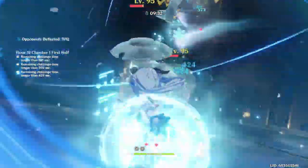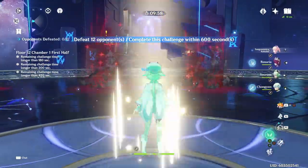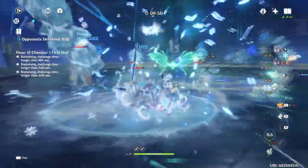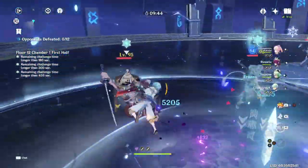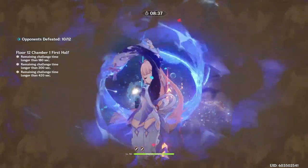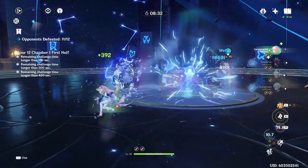While Ganyu and Ayaka are 100% her best cryo teammates, you can use characters like Chongyun as a main DPS if that's all you have. Rosaria has extremely good synergy with Kokomi, considering she's able to freeze enemies at will through her very quick skill as well as her burst which can tick off-field. And just because you do not have Venti or Kazuha doesn't mean you can't use an Anemo Swirler like Sucrose — she'll still get the job done. My clear time on this was much slower, mainly because my other characters are just better built.